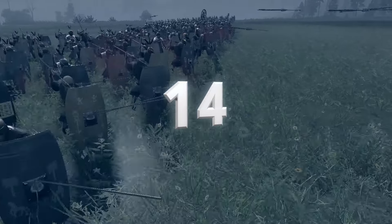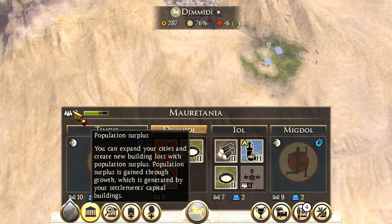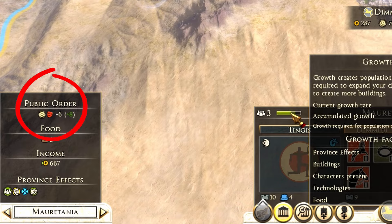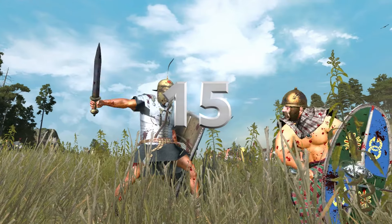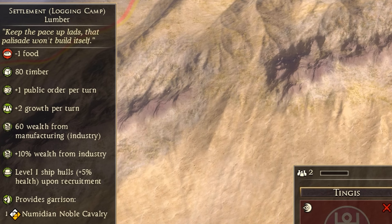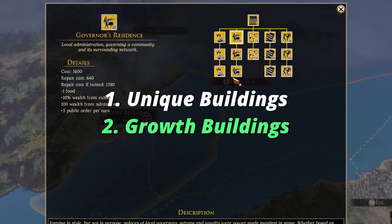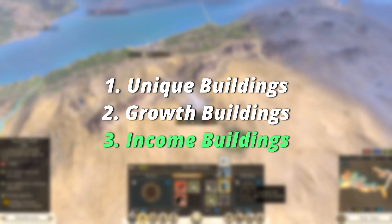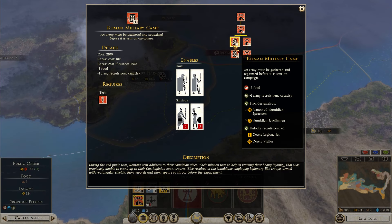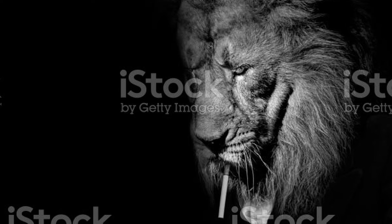The next tip is all about buildings. The most important buildings are the ones that provide growth to your province or settlement. Growth helps upgrade your town, speeds up replenishment, boosts public order, and works against corruption and rebellion. If I had to rank building types: number one is unique buildings, as they provide a lot of wealth, growth, food, or income. After that comes growth buildings, then income-generating buildings, then food buildings, and finally military buildings, which are most often the least important — even though most players upgrade them first for better units.